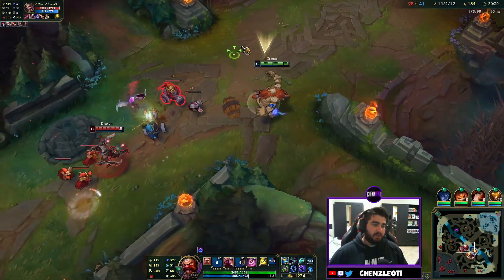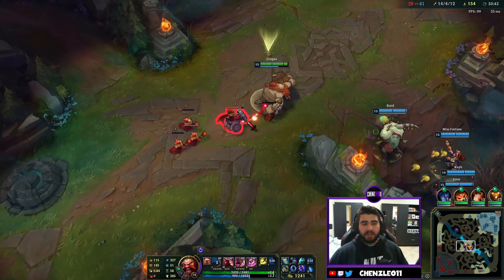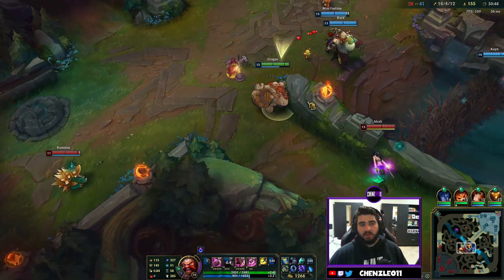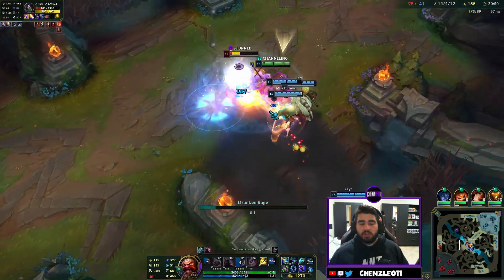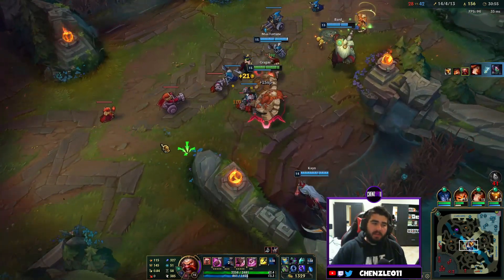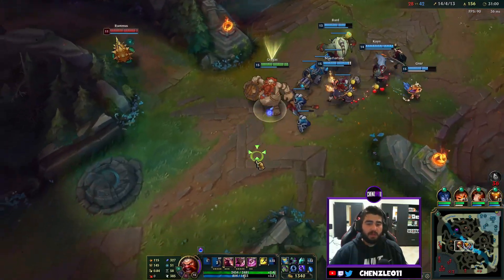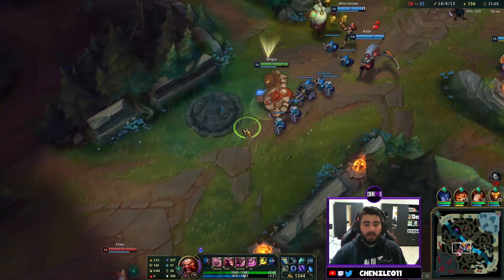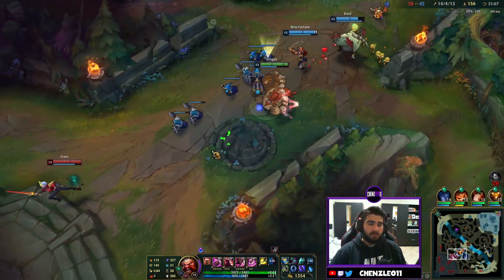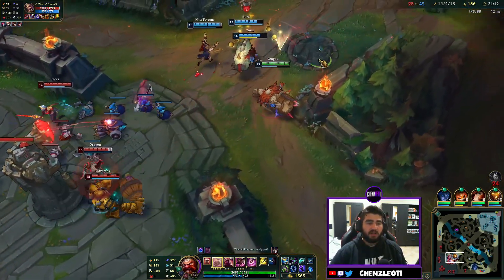What we want to do is get a pick, win a teamfight, and get the Baron. The Akali just keeps diving in — it's done twice now. I just body slam her, she's knocked up in the air and my team one-shots her. She didn't learn her lesson from before. We could right now just go to Baron — they can't really stop us. But we're just having fun and being a bit greedy trying to kill people.